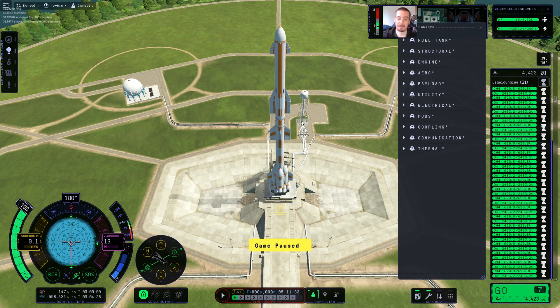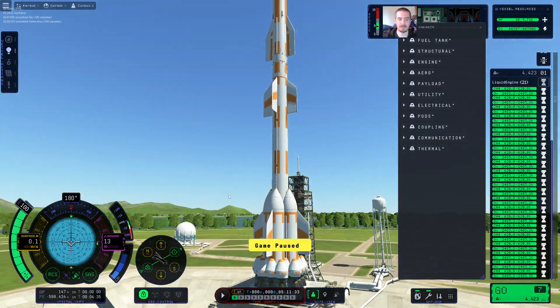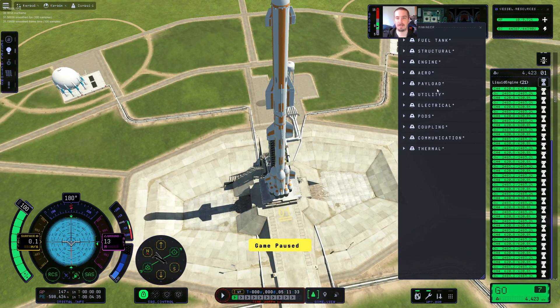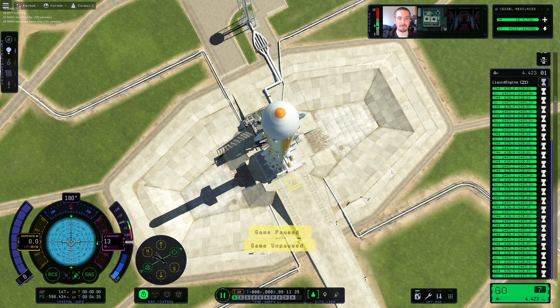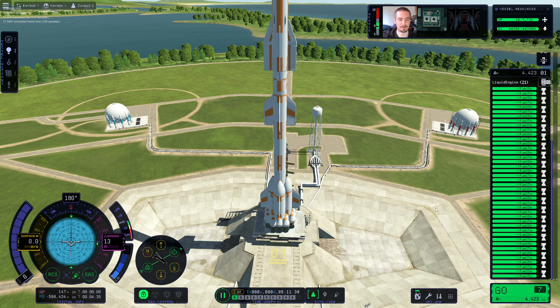I managed to get it on the pad and I've also upgraded my Starship heavy from 77 vector engines to 21 mammoth engines. The only problem is when I added the top section it miscalculated the thrust-to-weight ratio. I have no clue if this can fly — I was just so excited to get it on the pad that we're going to record it live. Let's put playback on and activate the 21 mammoth engines and see if it gets off the ground.